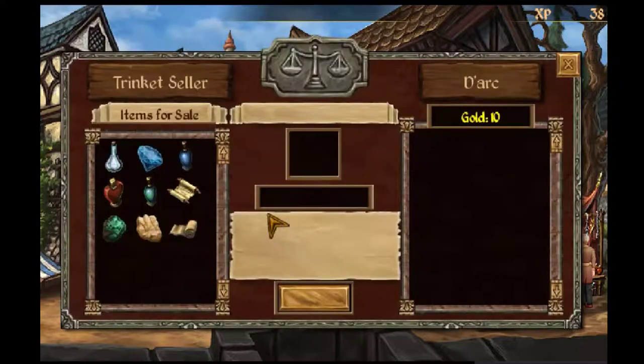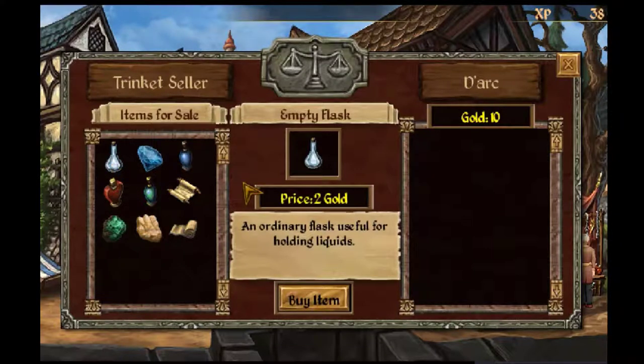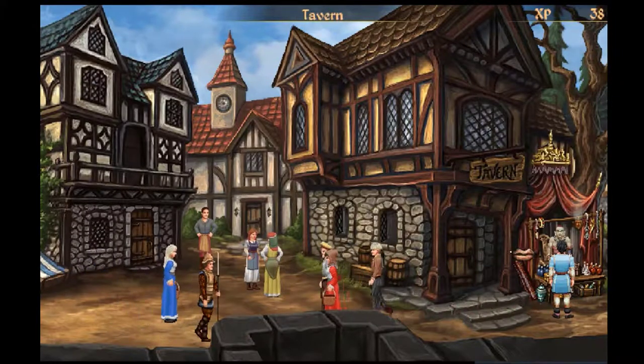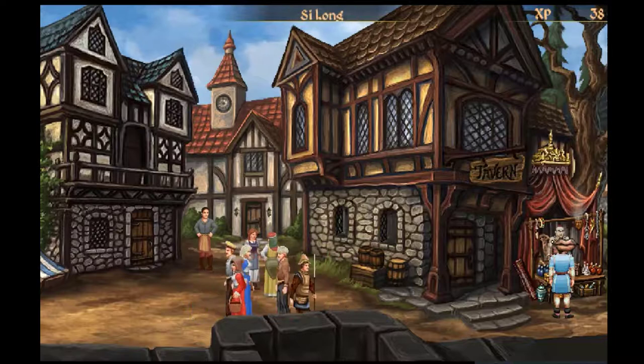Let's see what he has for trade. There are all kinds of items I could buy right now. I think I'll buy an ordinary flask — useful for holding quickens. Buy one item. All right, close.